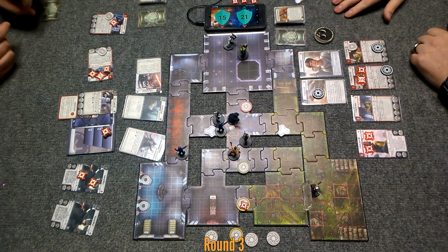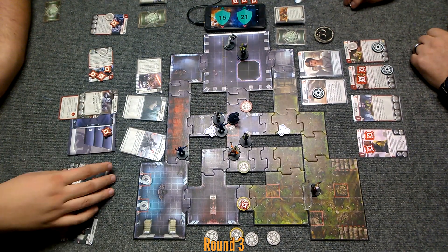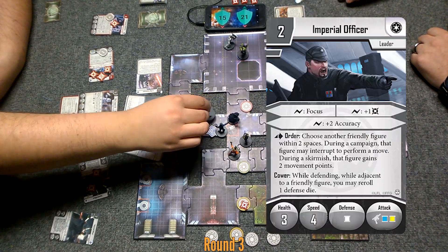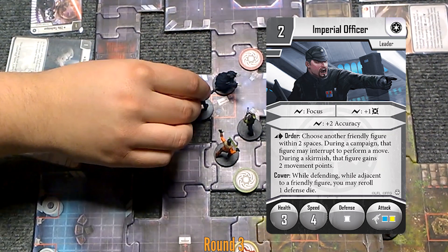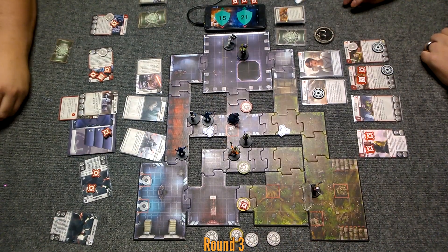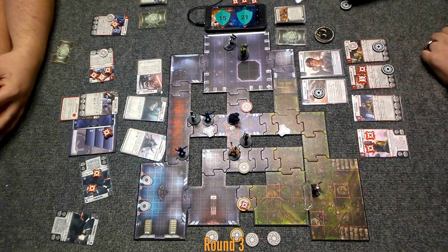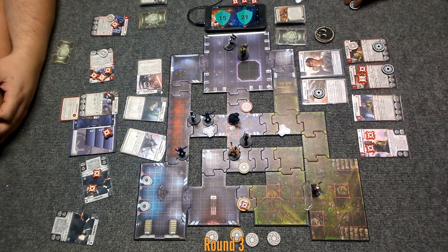Is there any way this can go differently? You're only down by six points. I'm going to go with the damaged officer — I'll tell this guy to move two, which hopefully puts him out of Kanan's range. And then he's just going to go two. If you could have killed Sabine, that would have flipped it around for me. I guess we got Kanan and Zeb.